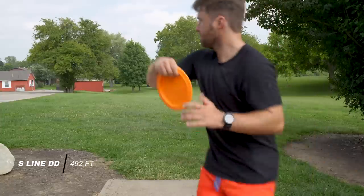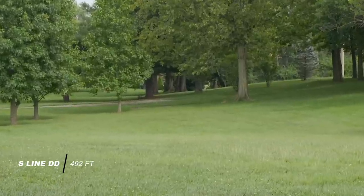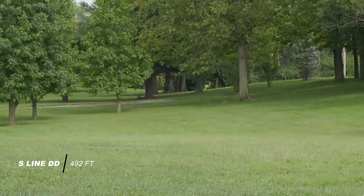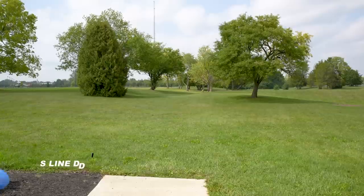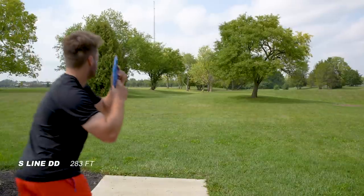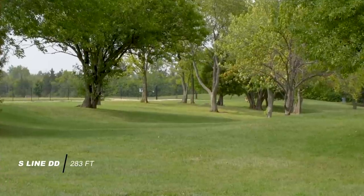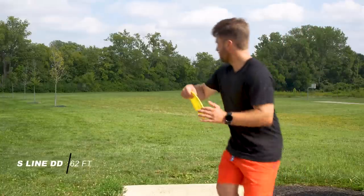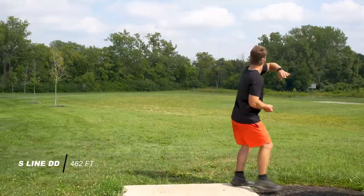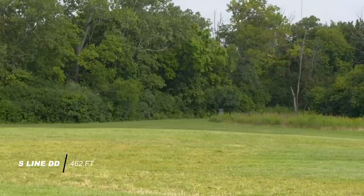What I really enjoyed with this disc was how easy it was to lay down some big rollers. Here on this hole you can see the low ceiling opting for the roller, getting 460-plus feet no problem. And then on the forehand, as I mentioned, it's very easy to throw on a hyzer — it flips up to flat very quickly and holds the turn throughout the entirety of the flight. You really have to be aware of how much spin you put on the disc so you don't overturn it.